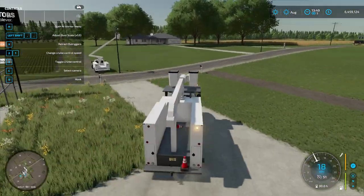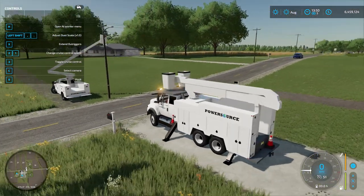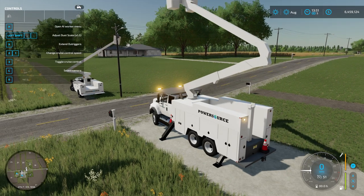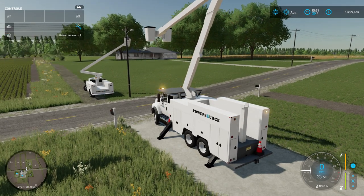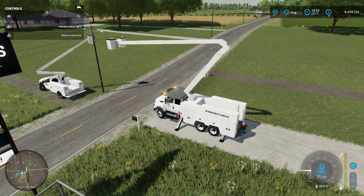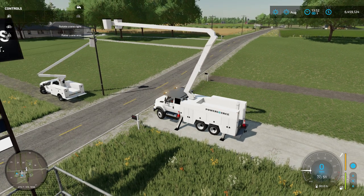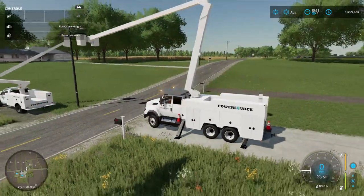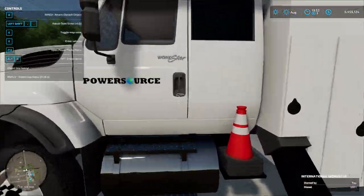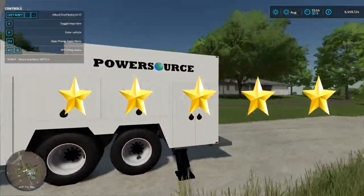I wonder if we can reach across from here. This one has outriggers on it. There we go — we'll use this one to change the light bulb. We get out and we're in the bucket — I like that! The interior is pretty plain jane. I'll give it a five out of five; it looks really, really good.